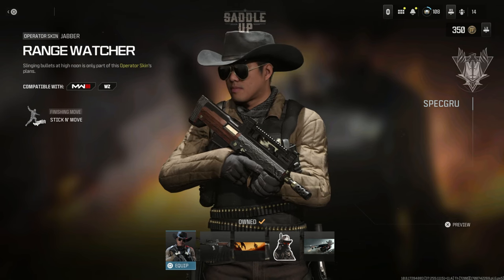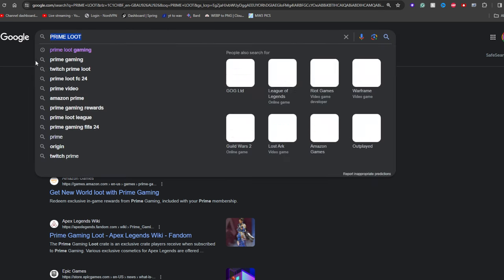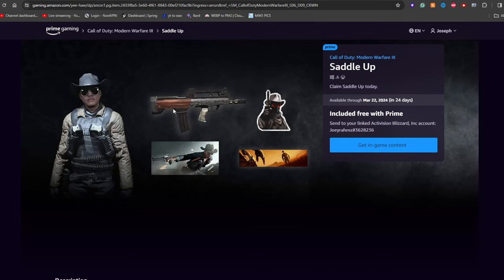This one's free for everyone — PC, PlayStation, Xbox. You can get this whole bundle for free right now. All you need to do is go to Google, search Prime Gaming, and you're going to see a Warzone section. Click that and press Get In-Game Content. If you don't have a Prime account, go sign up with a free trial — you can cancel it straight away and you still get it.